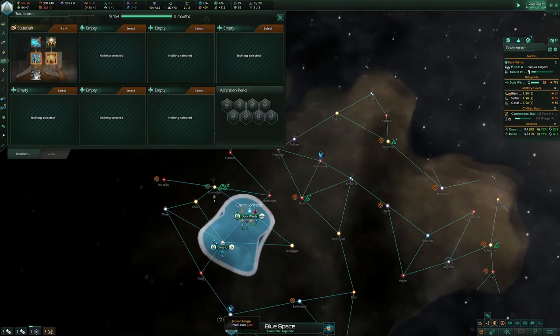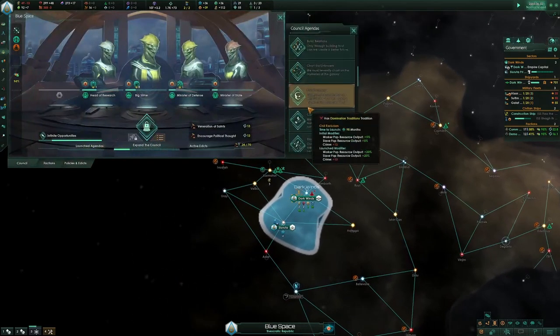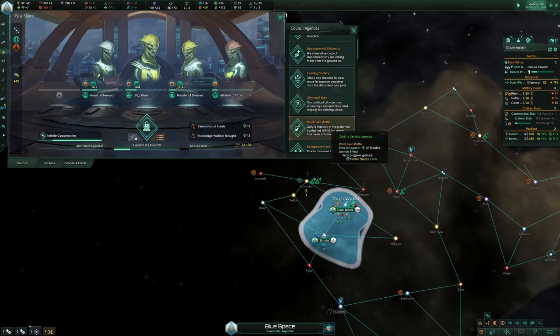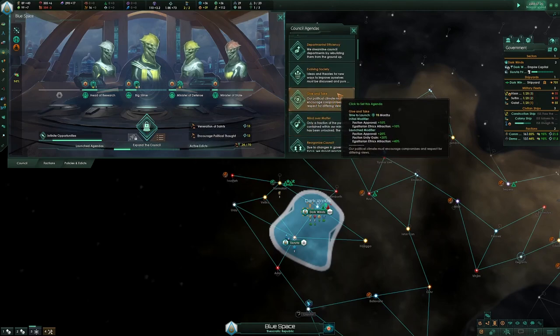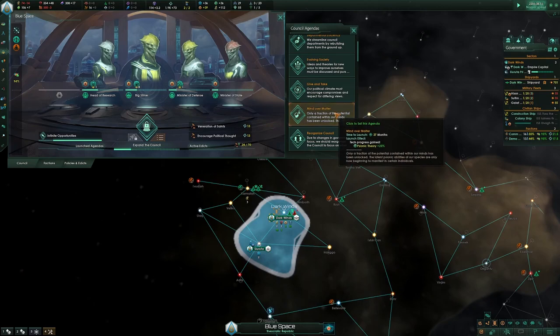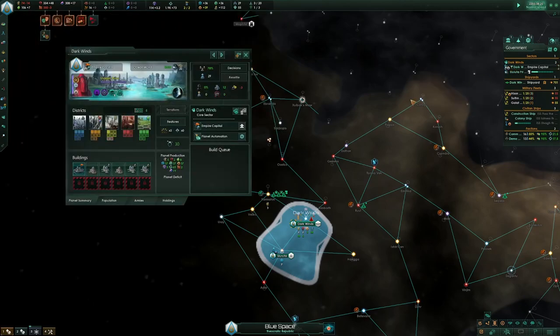You are pushing Mind Over Matter to get XP, because Mind Over Matter has a very short cooldown. The agenda order is going to be: Infinite Opportunities, Expand the Council, then Mind Over Matter, then a big agenda, then Mind Over Matter — alternating like Expand the Council and Mind Over Matter. The only other short agenda that's not an ascension agenda is Second Strike Enmity, which we're also going to take.